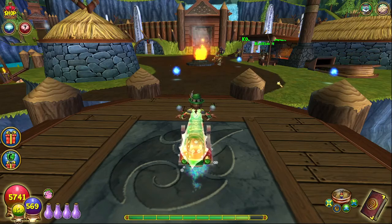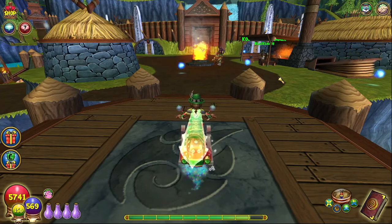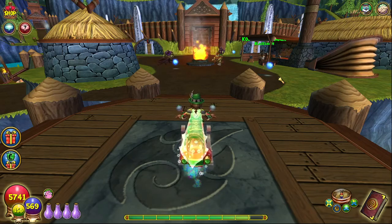Hey guys, welcome back. Today I'm going to be showing you guys the best reagent farming loop to get cattails, which can be transmuted into water lilies, and frost flowers, which can be transmuted into grendelweed.